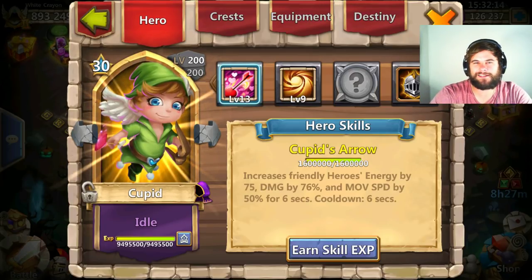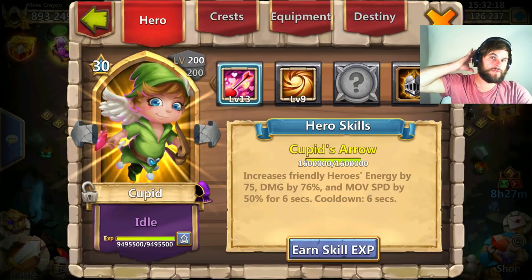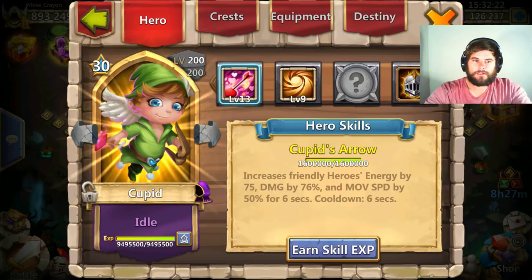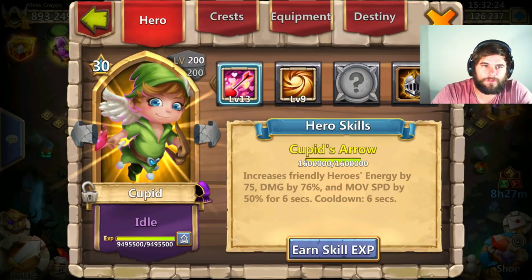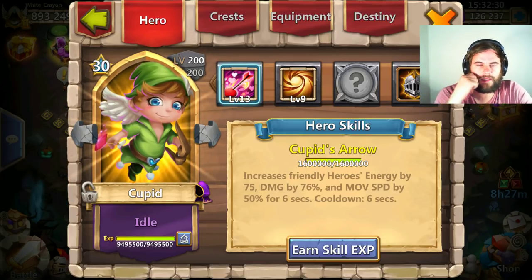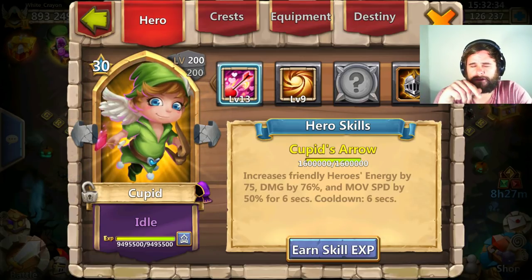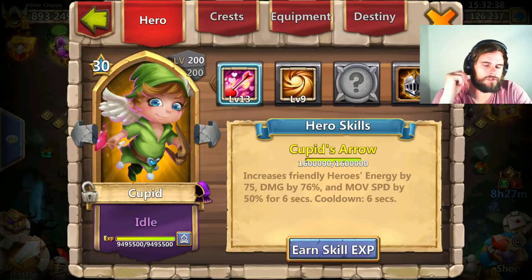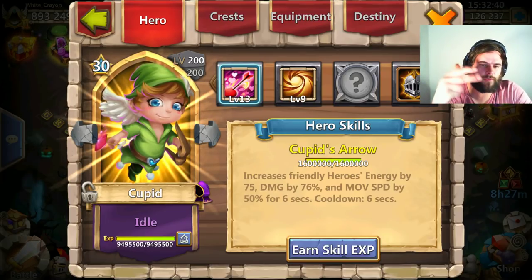What's going on guys? It is your boy AngrySAGamer and I'm on my man T-Dizzle's account. We're going to do a video on who is the better buff at Breakthrough 30 and Skill 13. So we have Cupid — these are the two best buffers in the game according to me. Who's the best buffer between Blue-Eyed Boyd and Michael?